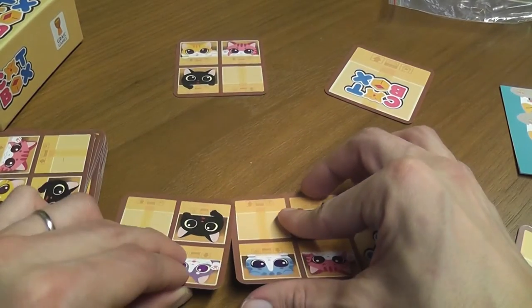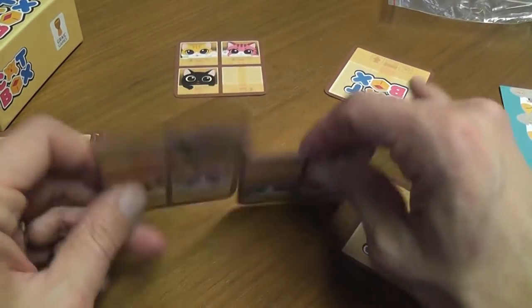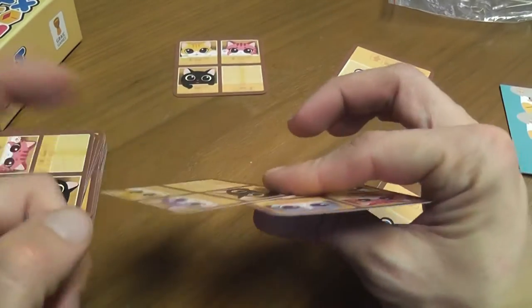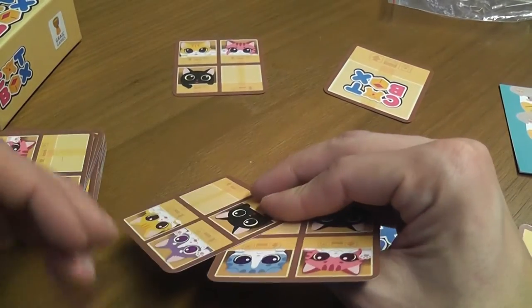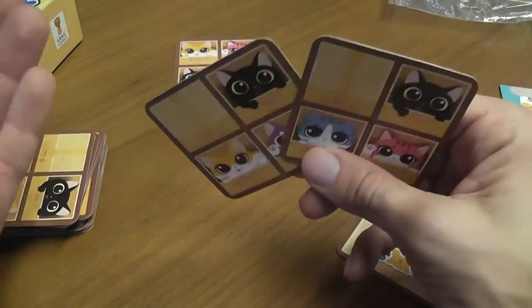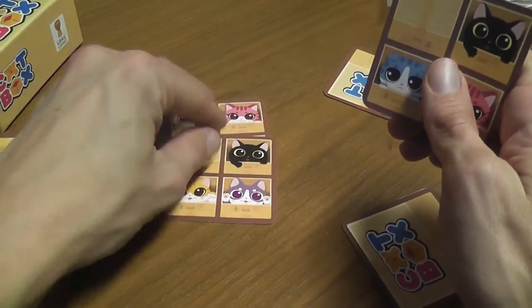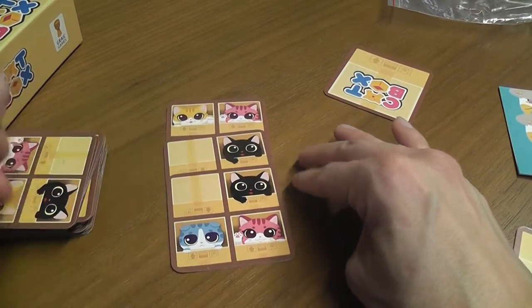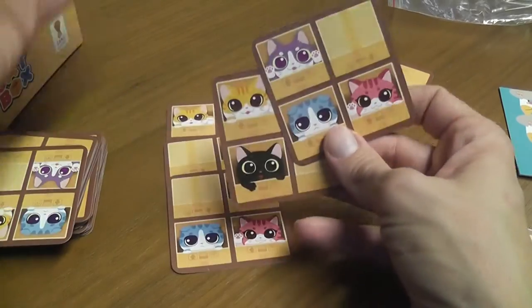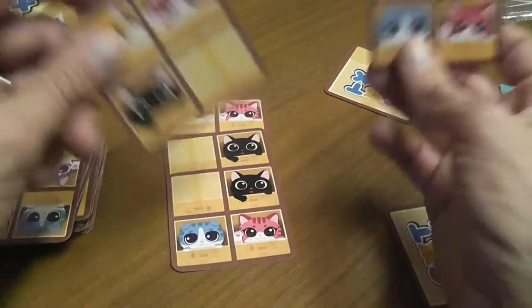You could put the cards on the table — that is the back — so the players can see it, and then you look at the other side which is the front. It's very important that opponents can see the back of the cards because that is the side they can play. When you play a card from your hand you play it with the front side up, but you can also play cards from other people's hands, in which case you use the back of that card.